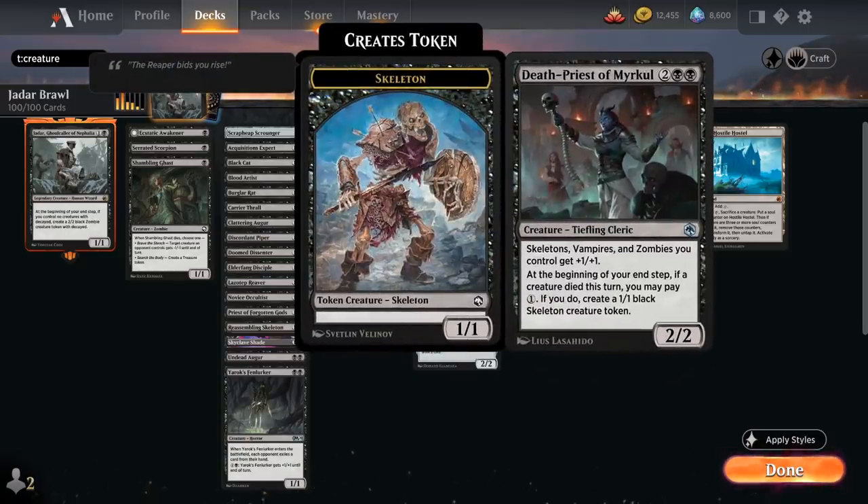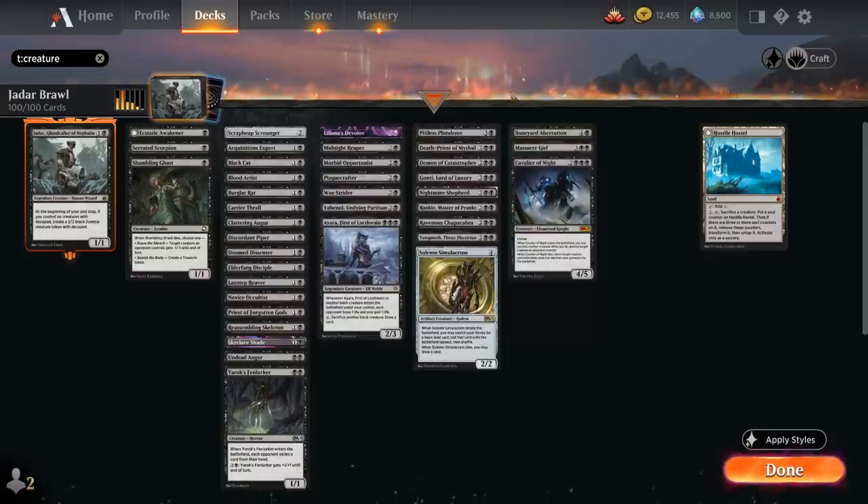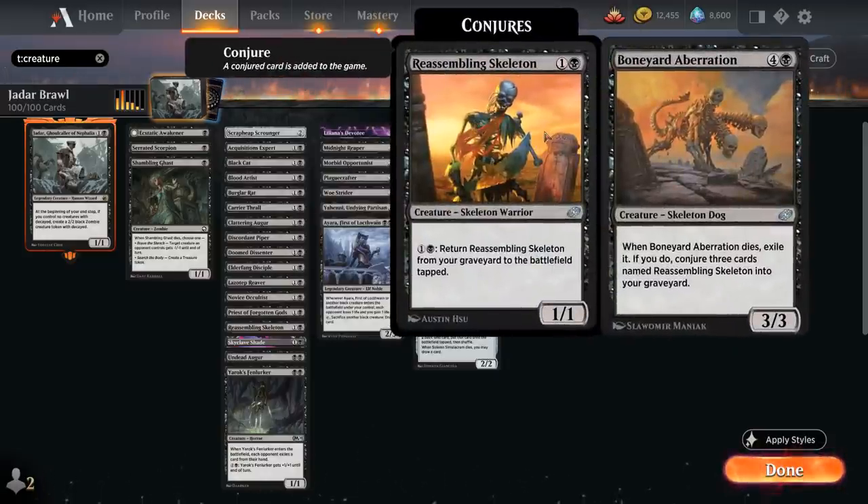Death Priest is a 2/2 giving skeletons, vampires, and zombies we control +1/+1, and at the beginning of our end step if a creature died this turn we can pay 1 mana to create a 1/1 black skeleton creature token — very similar to Liliana's Devotee. Pitiless Plunderer is a 1/4 saying whenever another creature we control dies, create a treasure token — it can give us a huge mana advantage. Topping out at 5 mana with our creatures, we have Boneyard Aberration, a 3/3 that when it dies we exile it and conjure three cards named Reassembling Skeleton into our graveyard, giving us lots of sacrifice fodder.